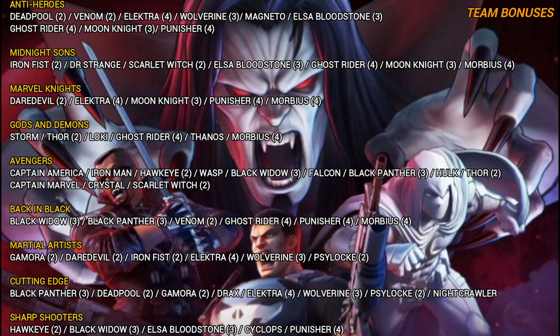Blade has so many team bonuses I had to change the format to fit them all. He's part of Antiheroes, Midnight Suns, Marvel Knights, Gods and Demons, Avengers, Back in Black, Martial Artists, Cutting Edge, and Sharpshooters. The highest synergy characters under the 4-group include Electra, Punisher, and Ghost Rider. Under 3 you can build a nice Supernatural-themed team with Elsa Bloodstone, Moon Knight, and Wolverine. Take a screenshot to refer back when playing.